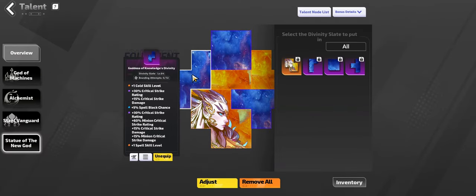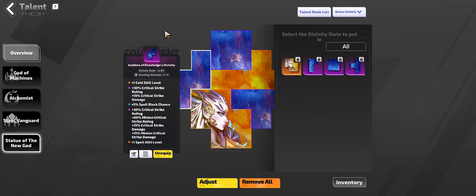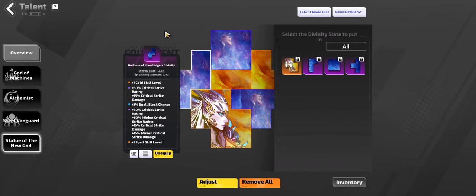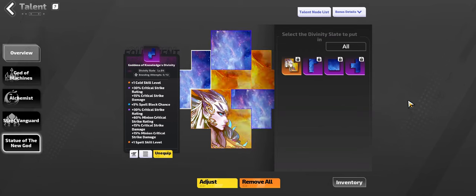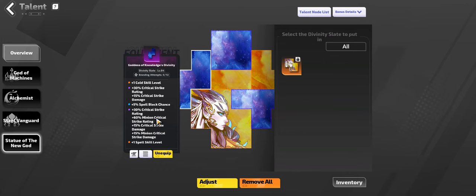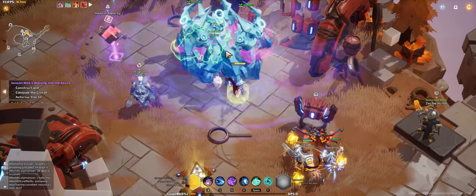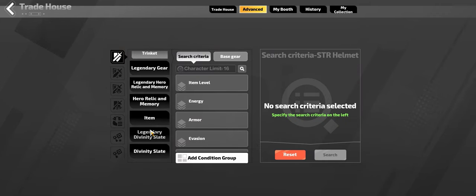Next thing up, coming to slates. Pretty much what you are looking to start with is going to be like plus 1 of whatever you need - whether that's cold, fire, passive, or whatever it may be. You're going to basically just be trying to roll for the other things from there. For example, if we're trying to roll slates for cold Iris, you either want to start with a plus 1 cold skill level or a plus 1 spell skill level. You'd want to just take a look and check the prices of each.